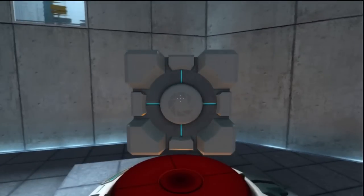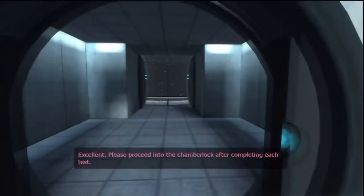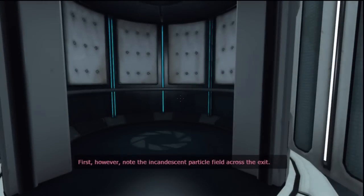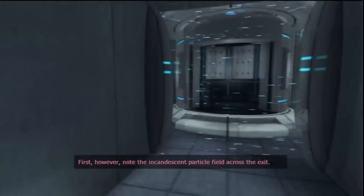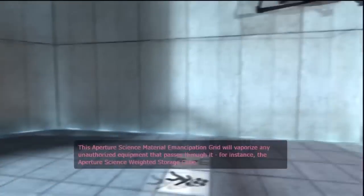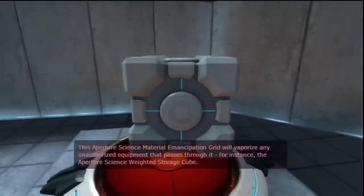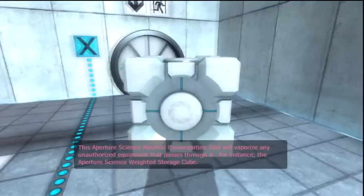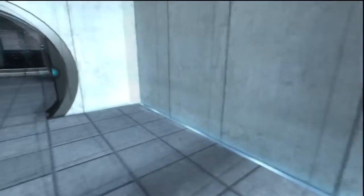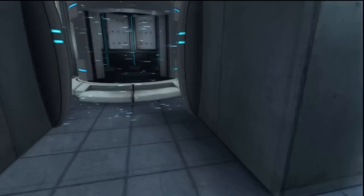Pretty obvious what we have to do here. Please proceed into the chamber lock after completing each test. Note the incandescent particle field across the exit — the Aperture Science material emancipation grid will vaporize any unauthorized equipment that passes through it, for instance the Aperture Science weighted storage cube. I'll show that off at a later date.